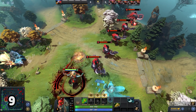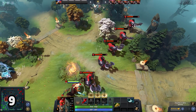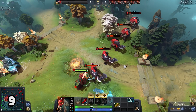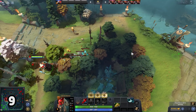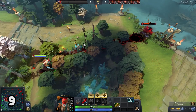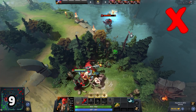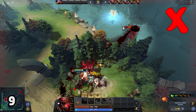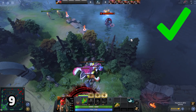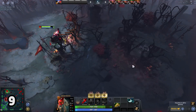Have you ever missed Grimstroke's first spell at point blank range? From afar it looks like Grimstroke shoots the ink straight, but Grimstroke does use his left arm to paint. Every target you hit with Stroke of Fate is important to get off maximum damage. Targets in front of you are basically free damage upgrades when you lean towards the paintbrush. It is also very useful for flash farming.